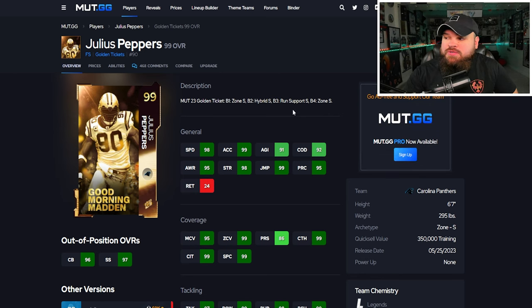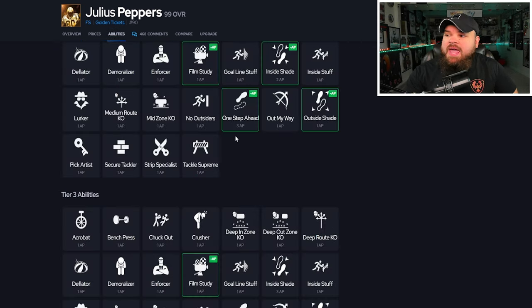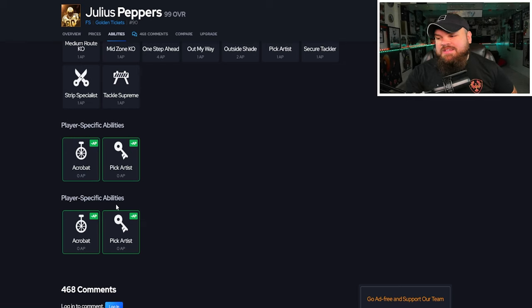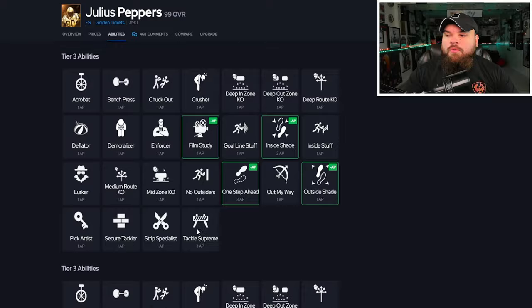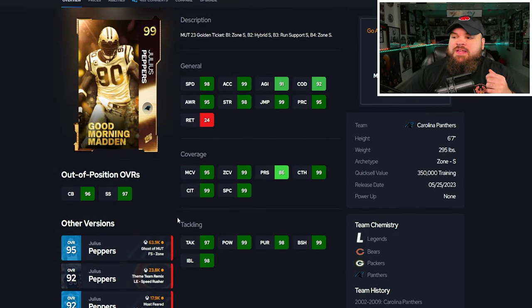For the last card of the video we have Julius Peppers — six foot seven, 295 pounds, up to 99 speed, any single team chem, play rec is good, man and zone all great, block shed and impact blocking amazing. For abilities, I hate that he gets Pick Artist and Acro for zero AP. If he had deep out zone KO and mid zone for zero AP he'd be by far the best coverage player in the game. But he is the best user in the game — no doubt about it.